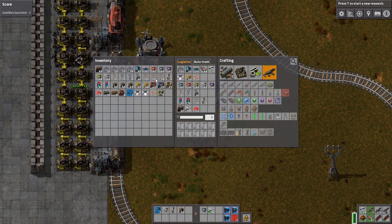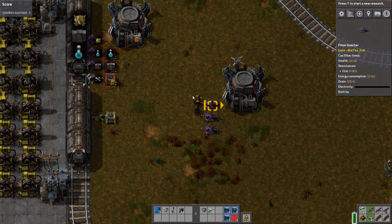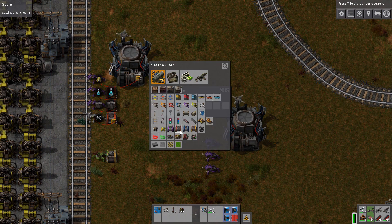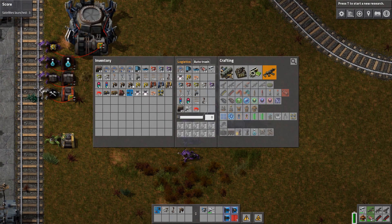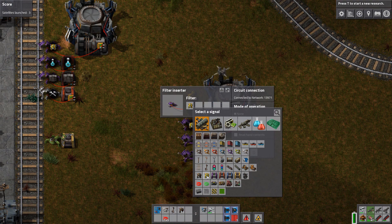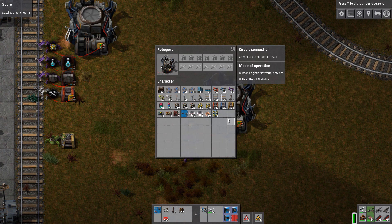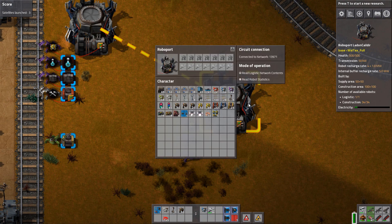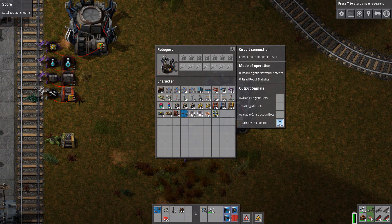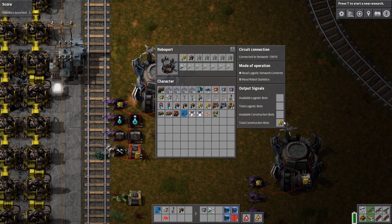There's a blueprint in the description, but I'll show you anyway. We have a robot port and three inserters. The first inserter filters only construction robots, and if you connect it with a red or green wire, you enable the 'enable/disable' condition — which is default — then set the condition so it will only be enabled when there are less than 25 construction robots. Don't forget to set 'read robot stats' and select 'available construction robots' so we can read that value.